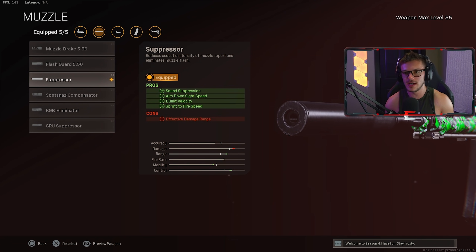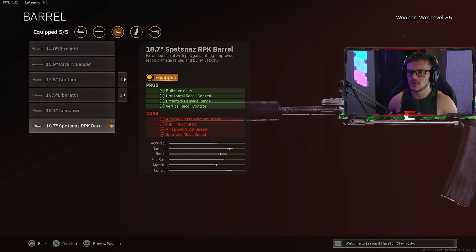For attachments on the FARA 83: first is the regular suppressor — not the Grooveless suppressor — because I want to be a bit more agile and it won't make that much of a difference on Rebirth. It gives sound suppression, aim down sight speed, bullet velocity, and sprint-to-fire speed. Next in the barrel section we're using the 18.7 Spetsnaz RPK barrel for the bullet velocity, horizontal recoil control, effective damage range, and vertical recoil control.